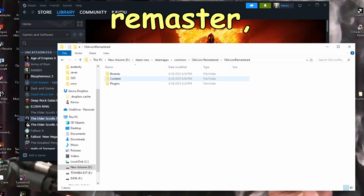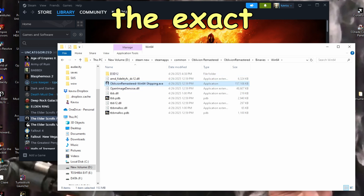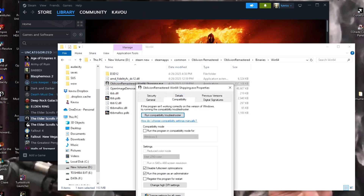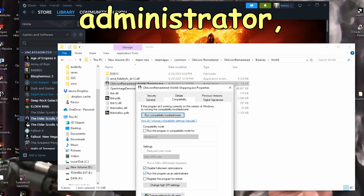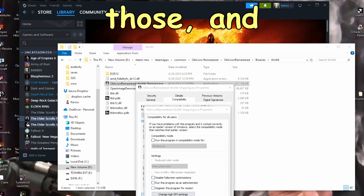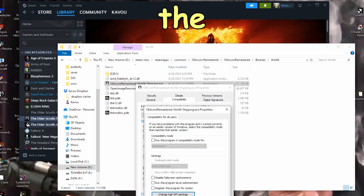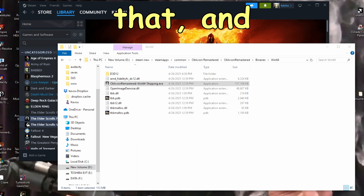Then go into the Oblivion Remastered folder, go to Binaries, go to Win64, and we are going to do the exact same thing for this executable: right-click, go to Properties, go to Compatibility, disable Full Screen Optimization, select Run Program as Administrator, click Change Settings for All Users, and click Change High DPI Settings. Select Override High DPI and set it to Application. Click OK and close.